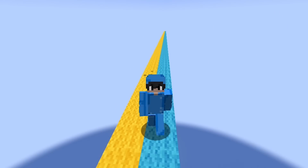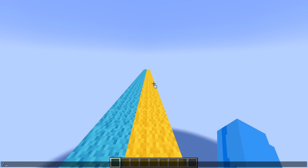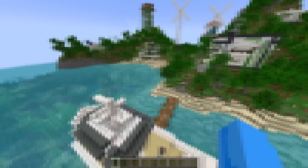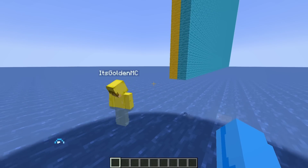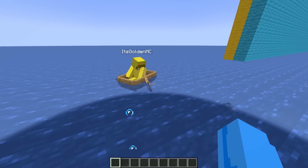Today, me and my best friend Gold are going to be doing an island building competition. But what Gold doesn't know is that I'm going to be using the command //paste to paste in the coolest island ever. Oh my gosh, Gold, we're in the middle of the ocean. What in the world just happened? I don't know, Llama. We're just kind of here now.